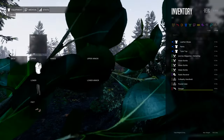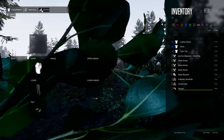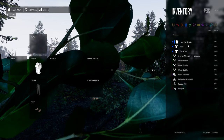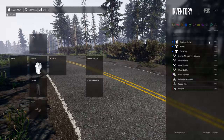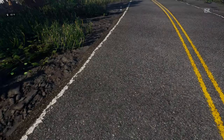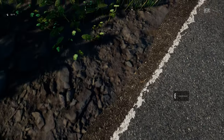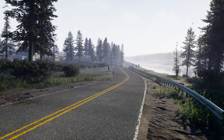Pressing tab we can see our inventory and gear, along with a medical tab and stats tab. We've got leather pants and shoes - though I think I accidentally dropped and deleted my shoes somewhere. And we've got some zombies over there.